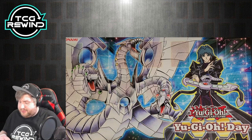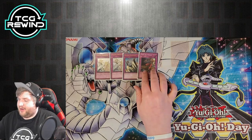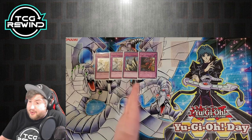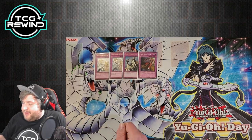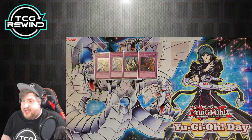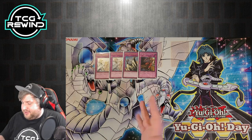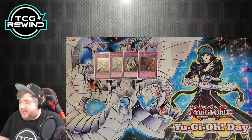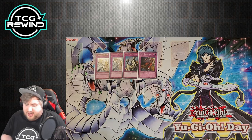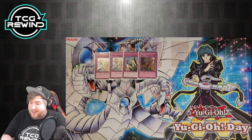For traps, we only have four: two Solemn Warning, one Solemn Judgment, and Trap Dustshoot. Because we have reactive cards like Smashing Ground and so many floaters that recruit into something new, I feel like you don't need to interrupt too much if you can pop something or swing over it when you make a big synchro play. I don't think Torrential Tribute is very good here — you rely heavily on sticking monsters on the board, and with three copies of Nisamu it can be very dead.